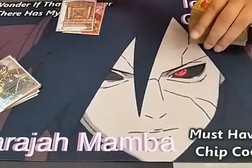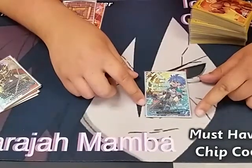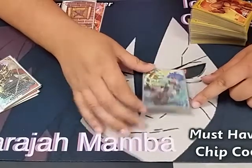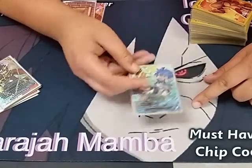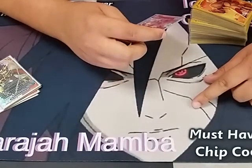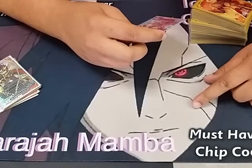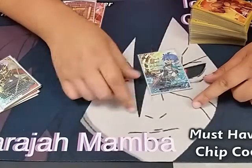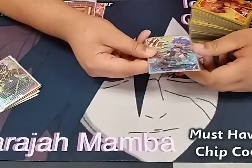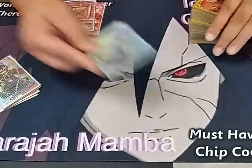Next we play one Protector of Fate, Suku. We take this at one-of because I don't see him being that good — I just want to see if he can do anything. He's pay a gauge, pay a life to call him, and then he's got a counter. If you have 6 or more life, you can call this from your hand by paying its call cost. When he enters, he destroys a size 2 or less monster on your opponent's field, so this can disrupt their plays. I'm not sure how good it is yet, but we'll see.